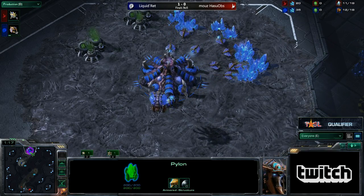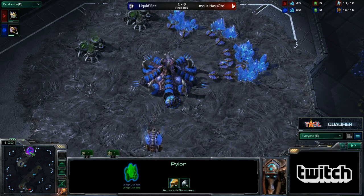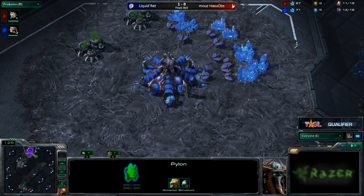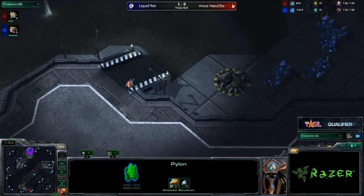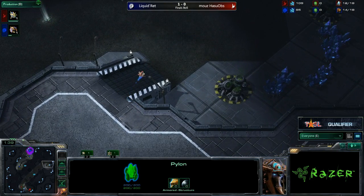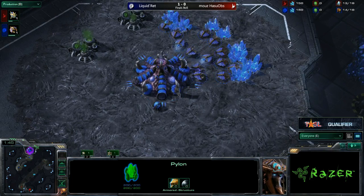On this map, if you throw in a Nidus Wyrm with that kind of Mutalisks play, you can just take the islands, and when you force the base race, Protoss can't actually get to these islands if he doesn't have a Mothership, War Prisms, or things of that nature. I like to play base race Muta with Nidus to the islands on this map — I think it is very strong, very abusive, and the only thing it's not that good against are Stargate openings.